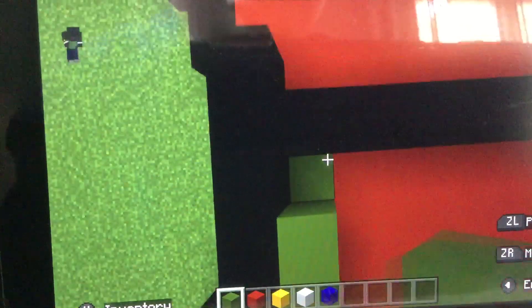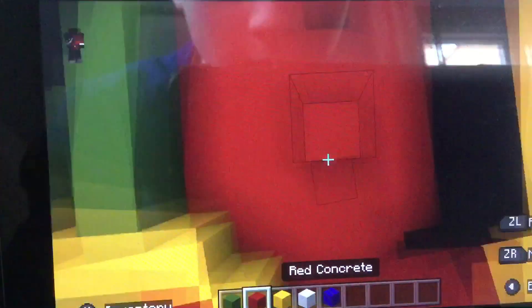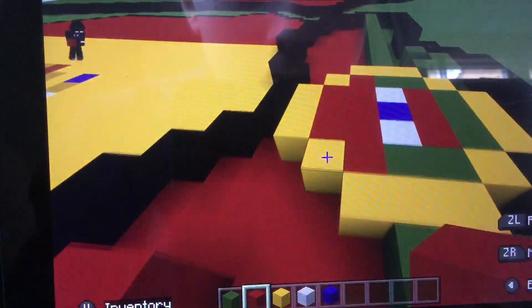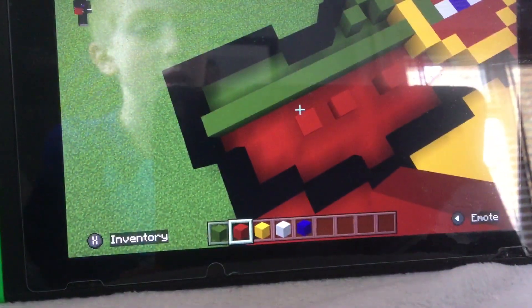Fill that in with red, then these bits in with green. Over here fill that in with green, and up here fill this in with green. Then fill over here in with red, and down here in with red as well. And that's how to build Portugal in Minecraft.